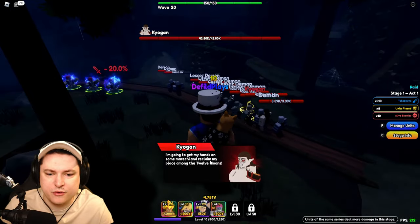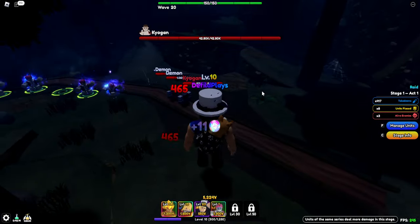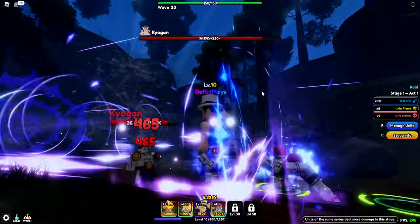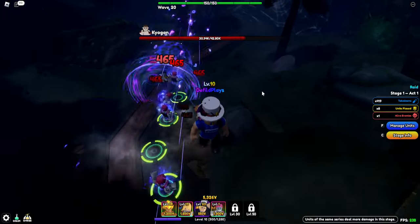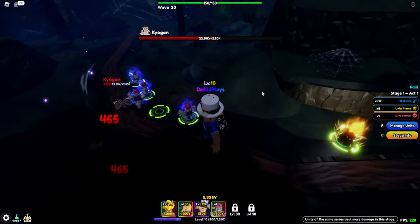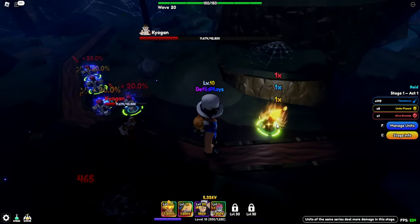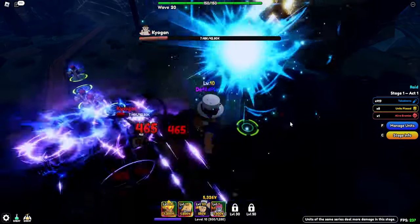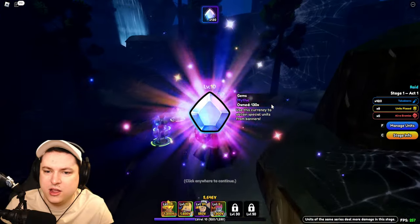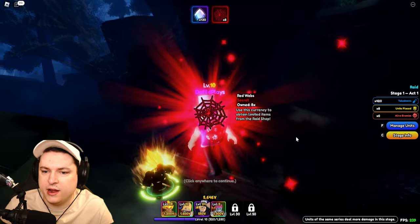KyoGun is coming in: 'I'm going to get my hands on some Marachi and reclaim my place among the 12 moons.' He has 42,000 HP — shouldn't be a big issue. He's just a small boy; he should be out of the game pretty soon. 42,000 HP is nothing compared to the event boss with 400,000 HP — this guy is a joke. There we go, we can see the big hits. That's one of my issues with Vegeta upgraded — his starting is really good but his end is really lackluster. And the raid is fully done! We got eight secret red webs as well, and some gold.